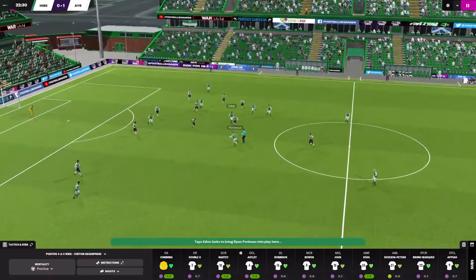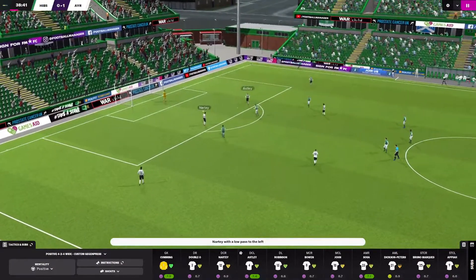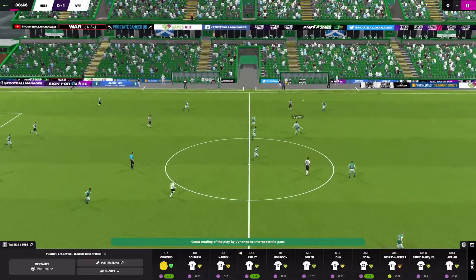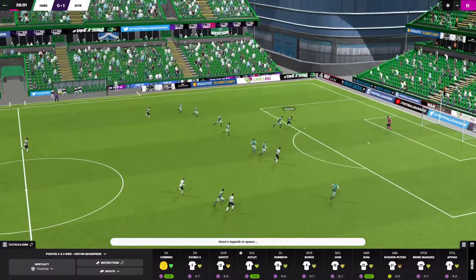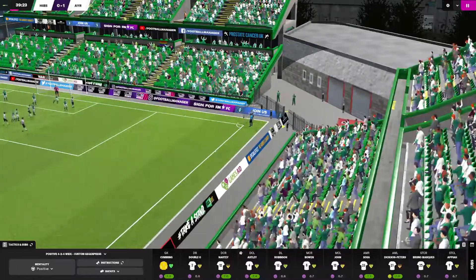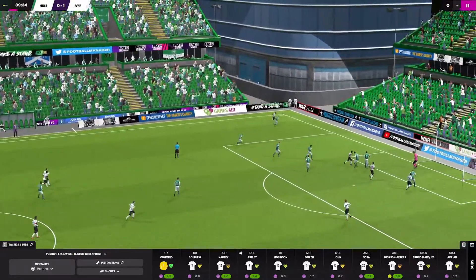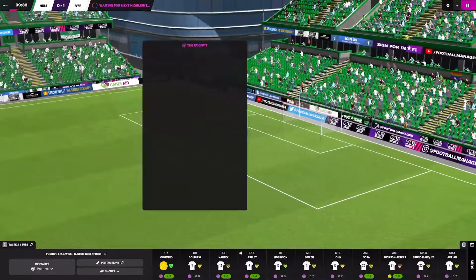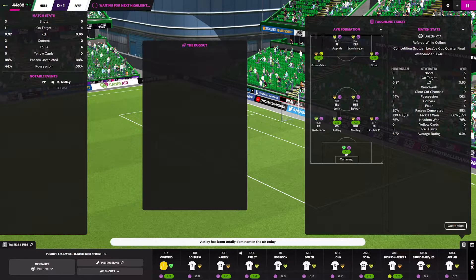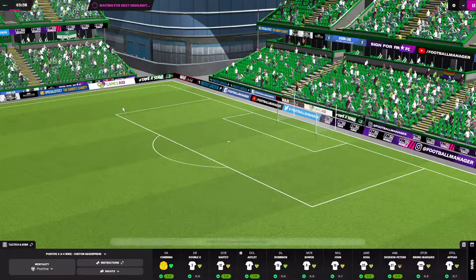Dixon Peters gets the ball back, gives it up to Apia — and he can't score! How has he missed? It's a good save from their keeper. Corner — Porteous with the header. Dixon Peters on the ball again but he just runs it out of play, heavy touch. Very interesting game so far. Only leading by a goal to nil but so far, so good — we just have to keep it going and not let them score.